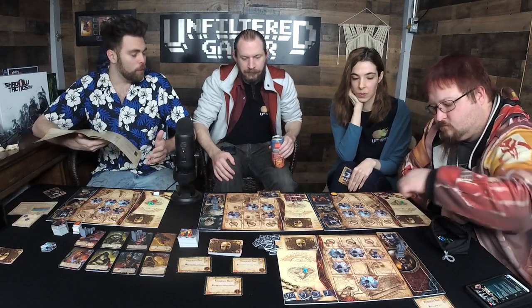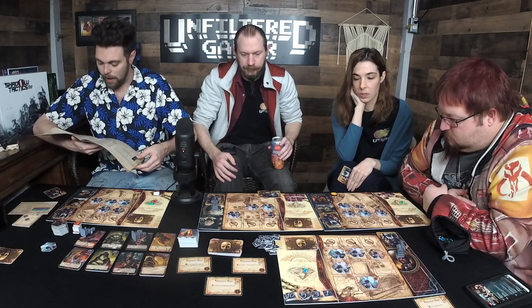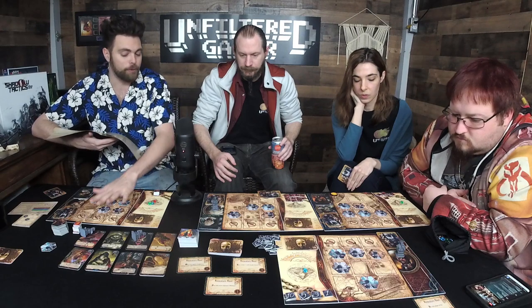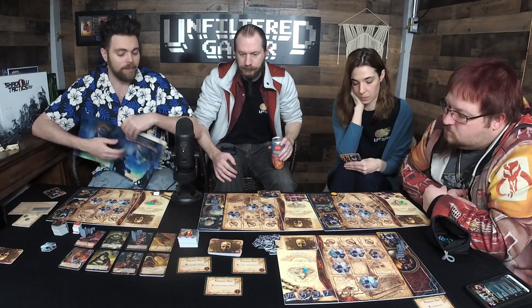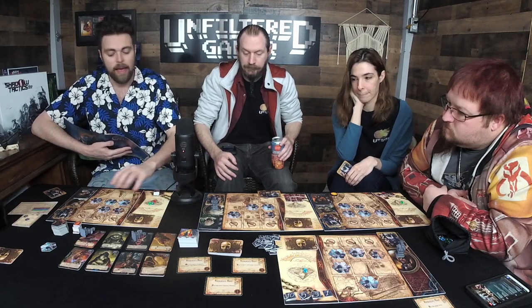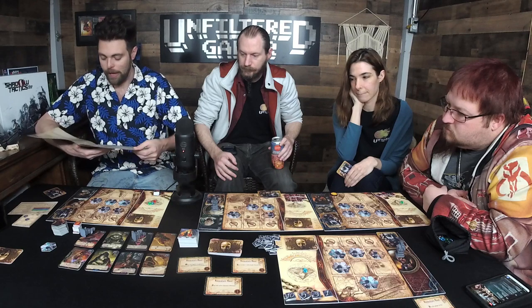If there is an outpost on your board, you'll literally skip that space — jump over it. When an investigator enters the headquarters, all effects of madness markers on them trigger, and all madness on them goes to your pool. You also take cultist damage equal to the negative number.